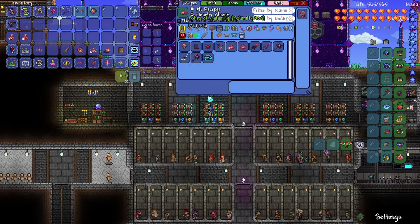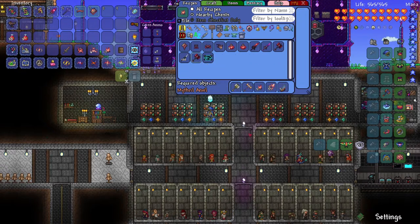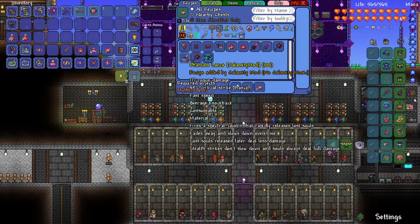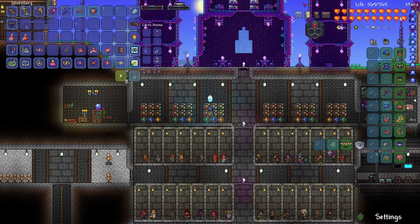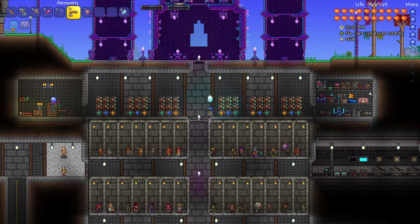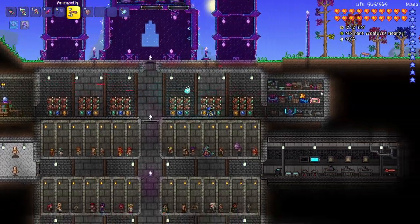I got some Essence of Chaos, and Ashes of Calamity — let's look at the recipes. The Sigil of Calamitous is a mage weapon. There's also the Fallen Paladin's Hammer which needs Core of Chaos, Ashes of Calamity, and Paladin's Hammer, but it also requires Scoria Bars which you can only get after Golem. The Phantom Lance also needs Scoria Bars, so the Ashes of Calamity aren't that useful right now. I also got Animosity — a ranged weapon, very slow, basically a sniper rifle with a right-click burst-fire mode, so it's like a sniper and a Clockwork Assault Rifle combined.